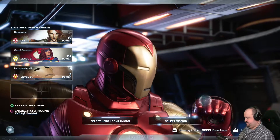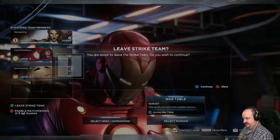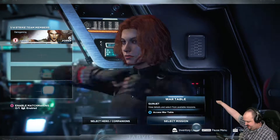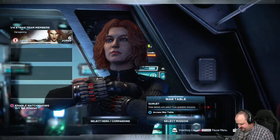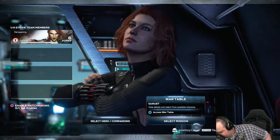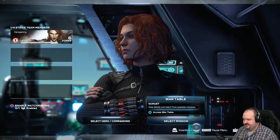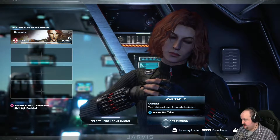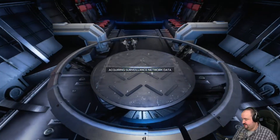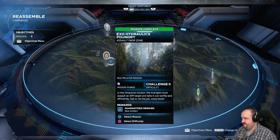Wait, why am I getting matchmaked? There we go — leave strike 2. It keeps turning that on. I must have hit the button on accident. It keeps knocking out my power. She's a level 1 character — we'll unlock more things with her over time. So let's select another mission. I'll equip my gear as soon as we go to the next one. Drop missions are like real fast — get some loot really quickly. Assault drop zone.